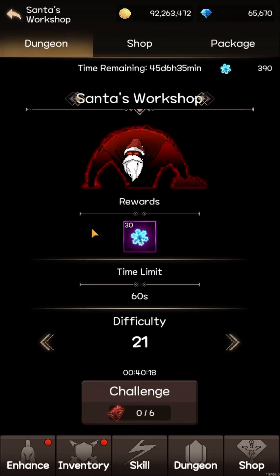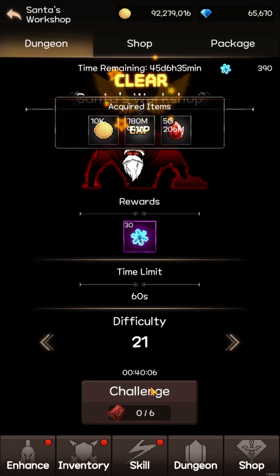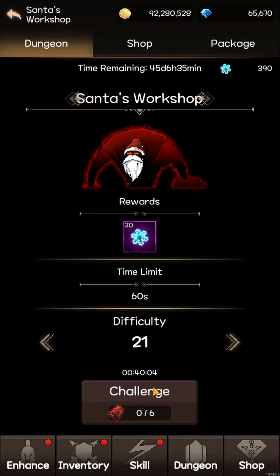First things first, you'll be going against Santa, the boss itself, and you've got to make sure you're going to use these challenges. These are replenished every hour, and you can have a maximum of 6, so ideally you want to come and play this event as often as possible so you're not maxed out and you're using your potential to get as many rewards as possible.